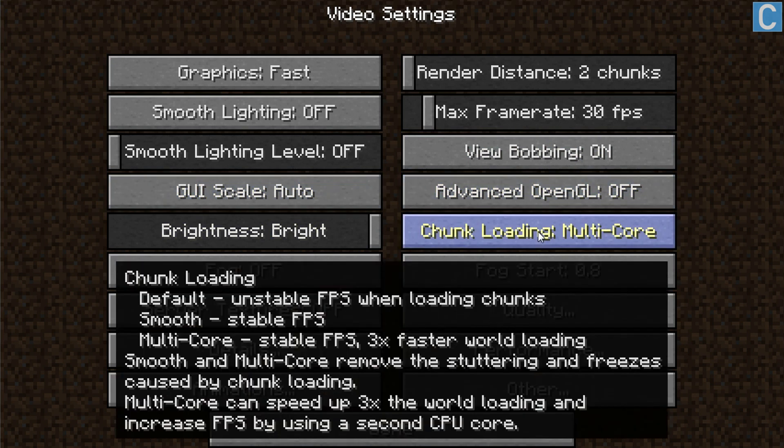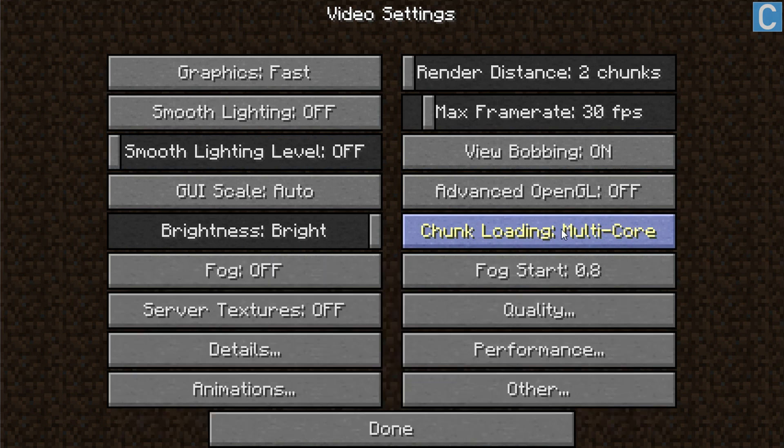Then we get to chunk loading, and this is what really makes Optifine awesome. If you have a single core processor, you want to do smooth chunk loading. If you have a multi-core processor like I do — I have a 5-core processor — you want to go to multi-core. Most people don't have a single core these days; they have at least a dual core. But if you have a single core processor you want smooth, otherwise use multi-core.